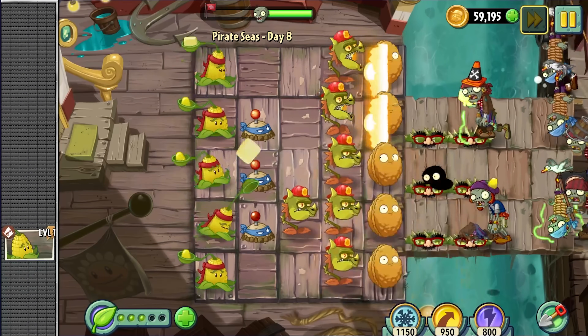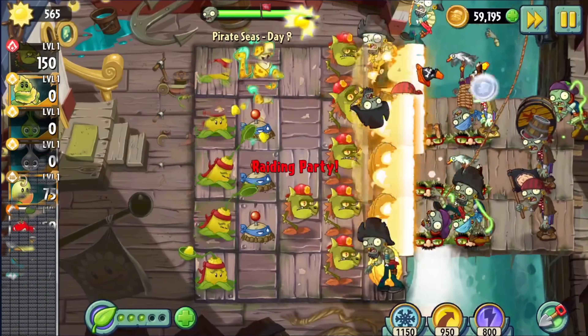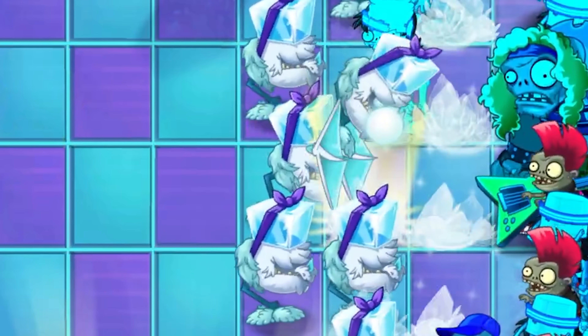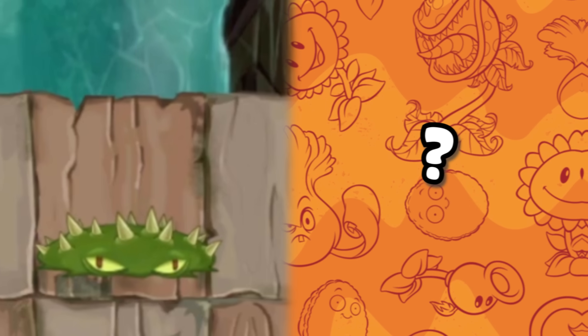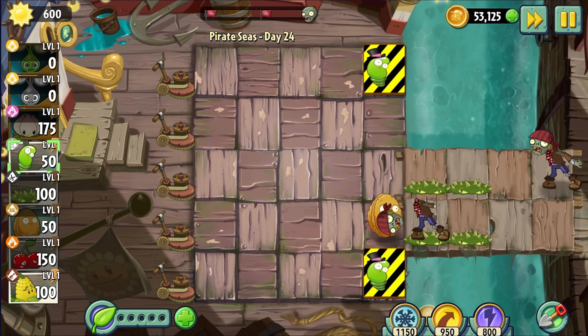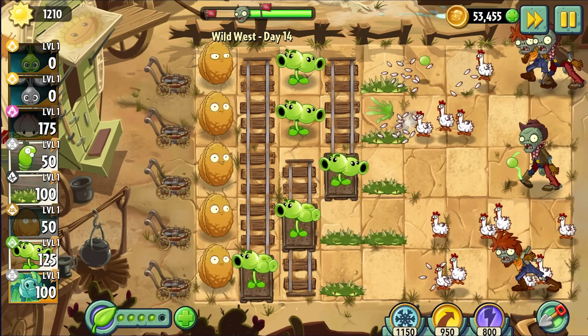Pirate Seas has an arsenal of great plants. Cherry Bomb is one of the OG instas and is still good even to this day with all the power creep. Snapdragon is great, though there is a better version. For me it came down to Spikeweed and Springbean for the worst plant of Pirate Seas. Spikeweed is not that bad — it has great utility in the world being able to deal with barrels, and is just a decent plant.